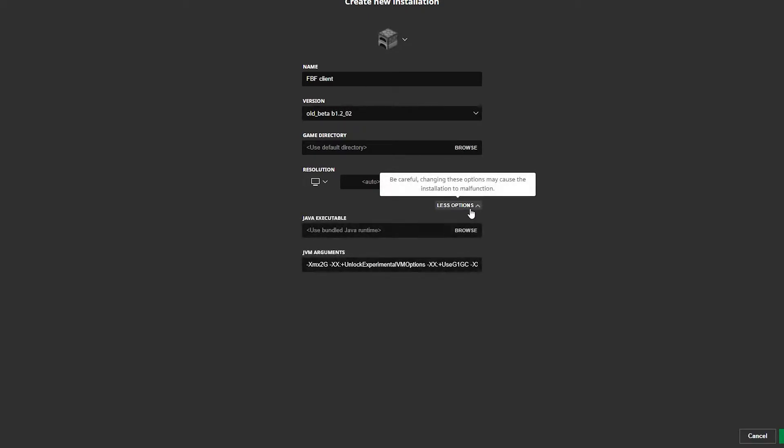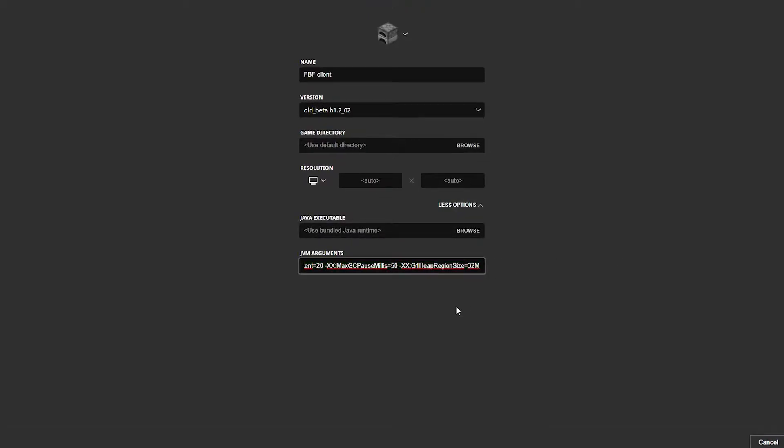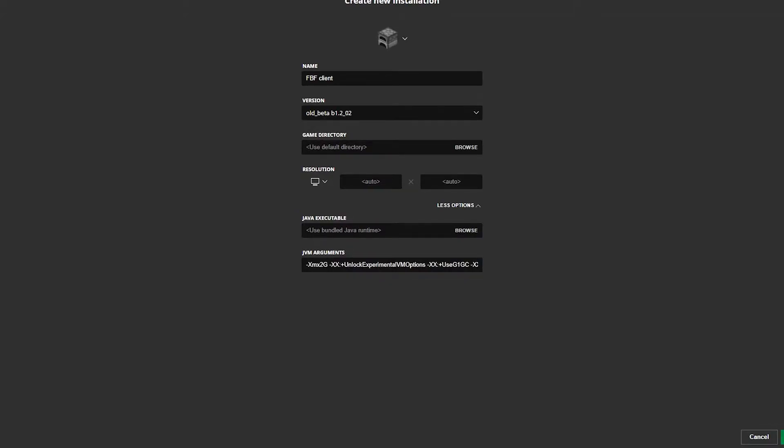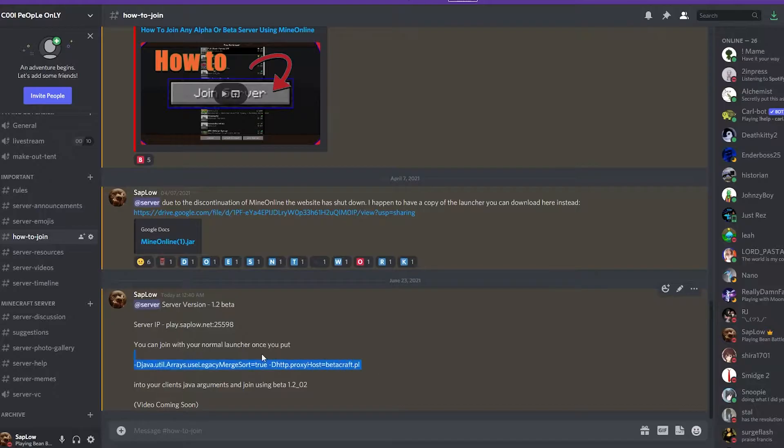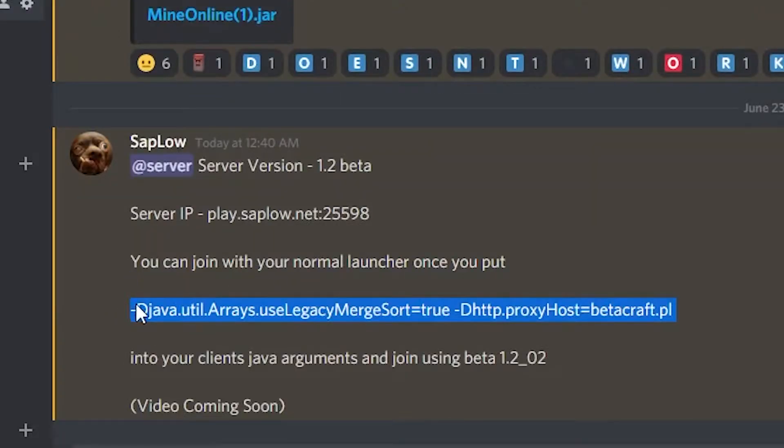Before you hit Create, go to More Options — this is the big thing. Go to the description and you will want to copy and paste the command listed there. It will be in the description, so copy and paste that.